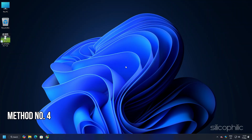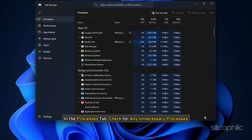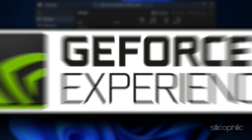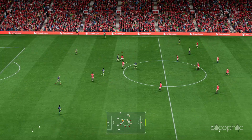Method 4: Close running programs. Make sure to close any unnecessary programs running in the background. Right-click on the taskbar and select Task Manager. In the Processes tab, check for any unnecessary processes, right-click on them and select End Task. Apps like Discord, GeForce Experience, and Google Chrome should be closed before playing FC25.